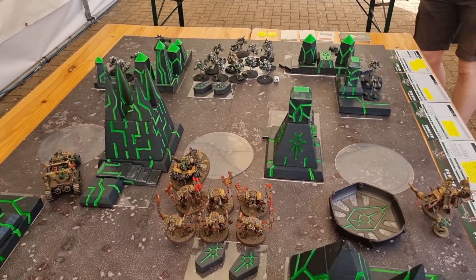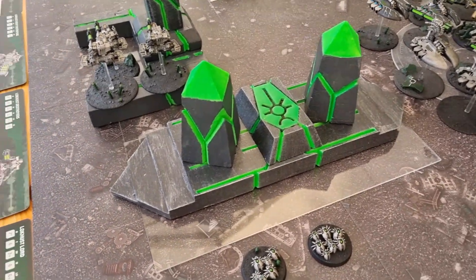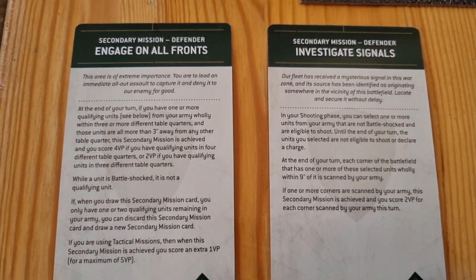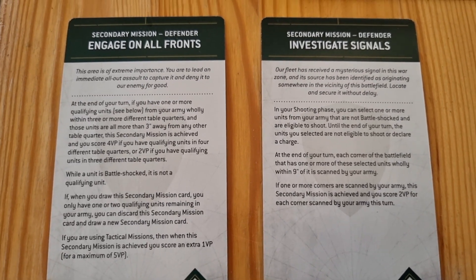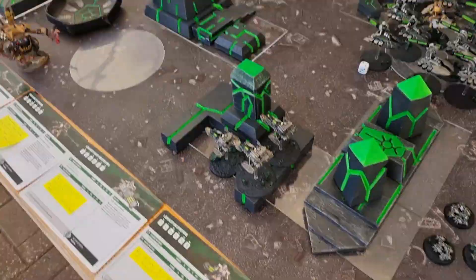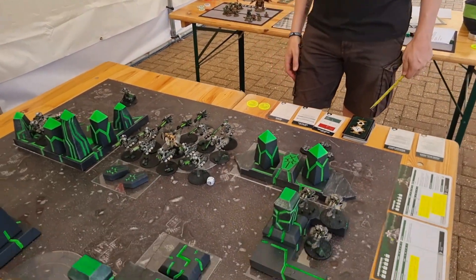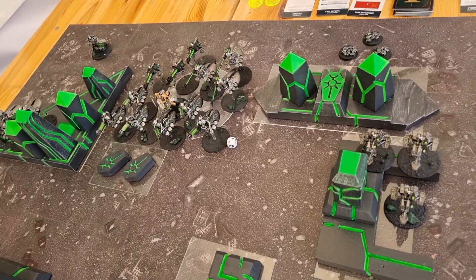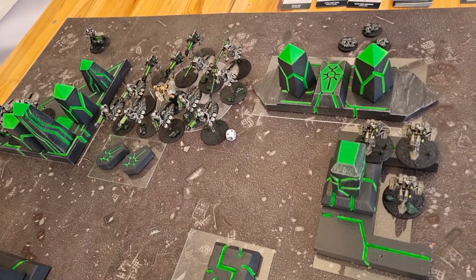Now we go into Nick's turn one. He's in his movement phase and he's drawn his secondaries - Engage on All Fronts and Investigate Signals. He's not planning to do much movement - he might move backwards. Next turn he can advance and charge, which is going to be nasty. Well, I hope so - if I've got anything left after the shooting phase.